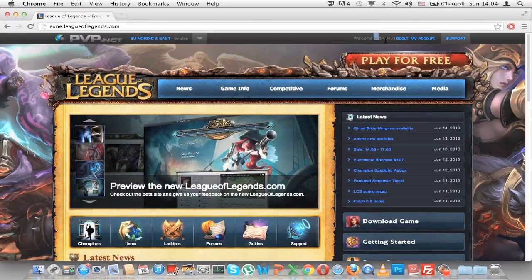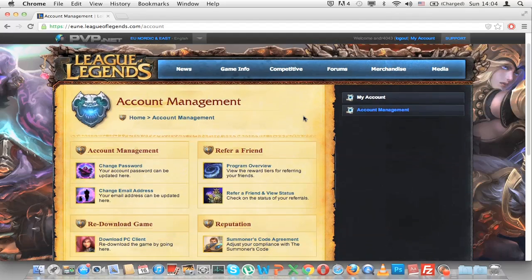Log in — as you can see I am already logged in. Click my account, and then here you can see refer a friend. Okay, refer a friend and view status.